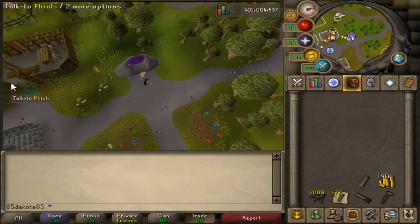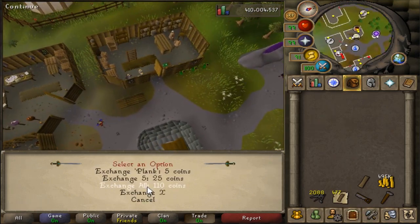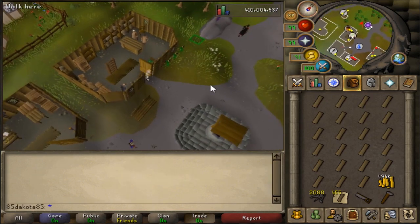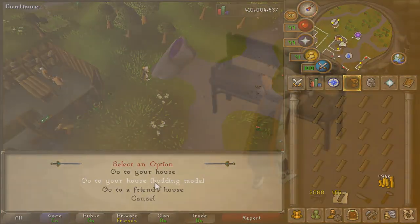Before you have a servant to help you out, you can get your planks unnoted from Phials, who hangs out in the store just south of the Rimmington POH portal. It costs 5gp per item, which is cheaper than any of the servants and doesn't take that long to run out there. I would use this method of unnoting planks until 30 construction.